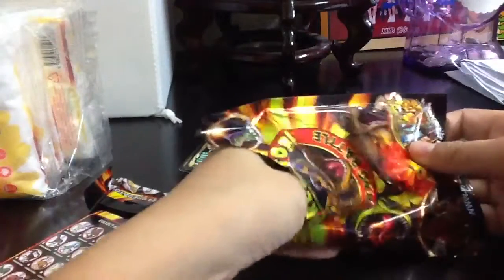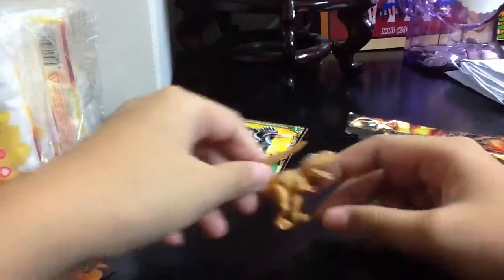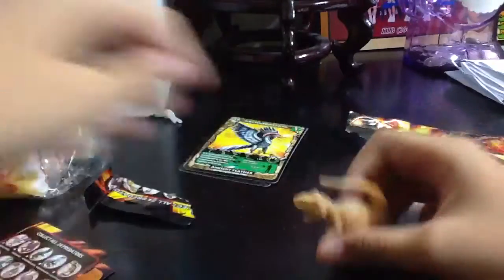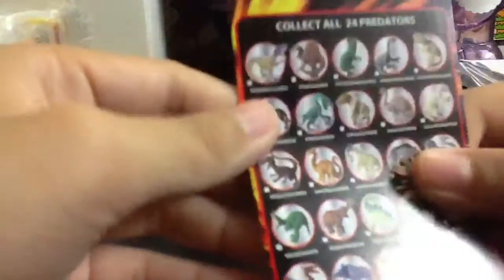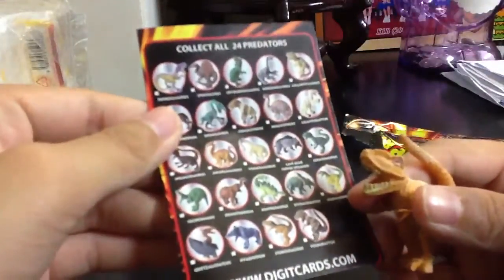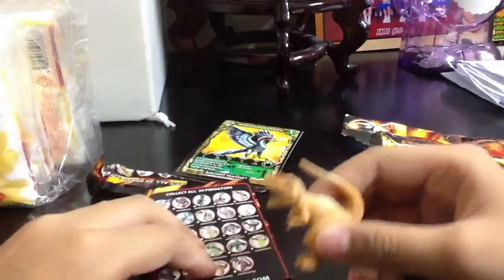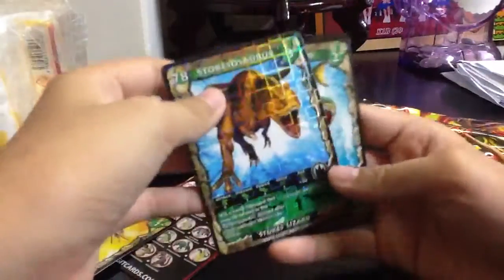Now let's see what dinosaur we have here. Oh my gosh, look at this — this looks so awesome! I wonder which one it is. It looks like the... looks like the Stroke Saus. The Stroke Saus. Let me see here — I got the card of the Stroke Saus.